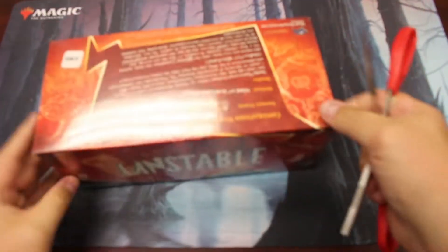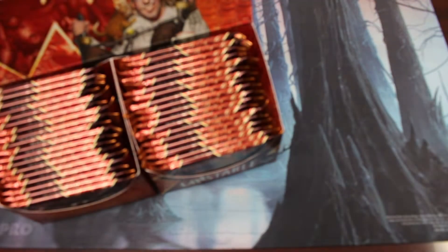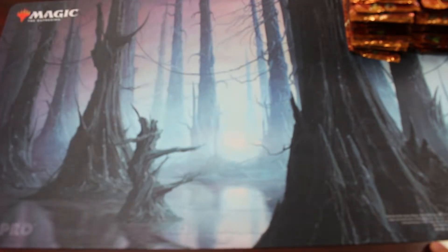Welcome back everybody, MTG Singles here. We have Unstable and we're gonna have some fun today. This is an interesting set — it's the first set that kind of makes fun of Magic the Gathering, versus being part of an expansion standalone set from 2017. A fun fact: there have been some god boxes that have a foil land in each pack. We'll see if we get lucky.